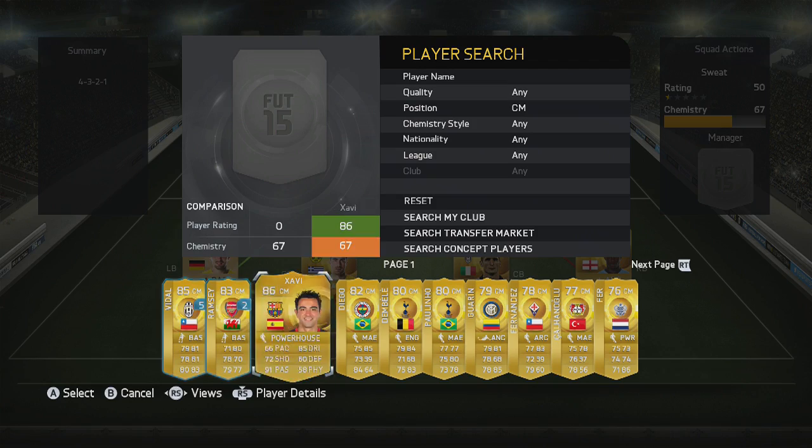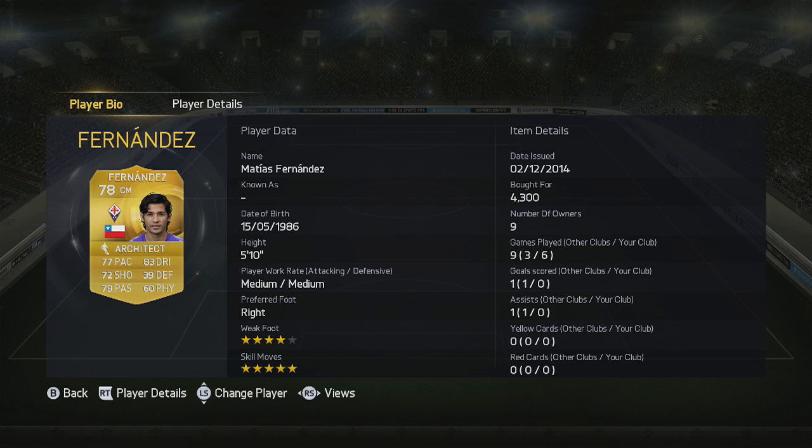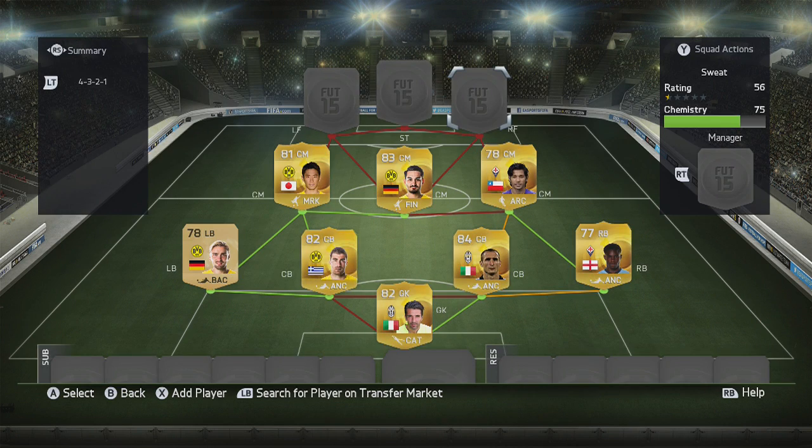The last of the midfielders is Fernandez — a little bit more expensive than you'd expect, but he has got five-star skills, so what are you going to say? There are two five-star skillers in this squad and it's still cheap, so you're definitely getting a bargain. Definitely a player I'd recommend if you haven't tried him already.